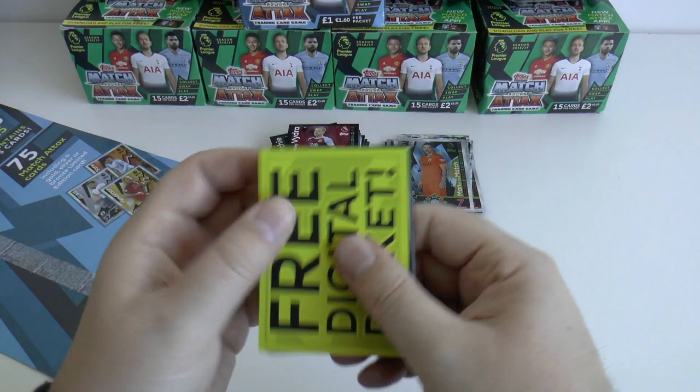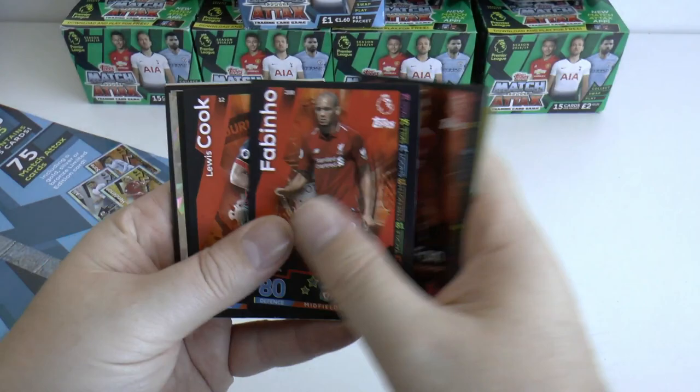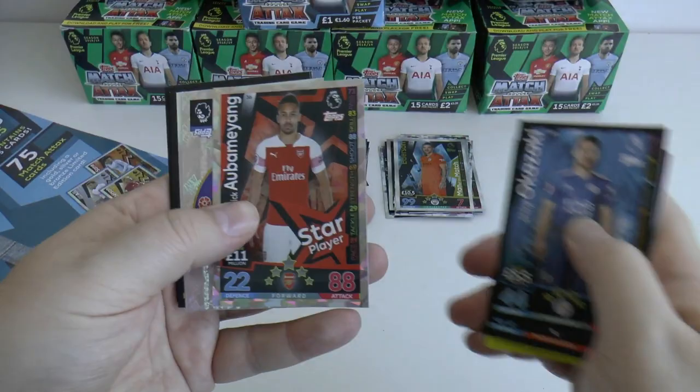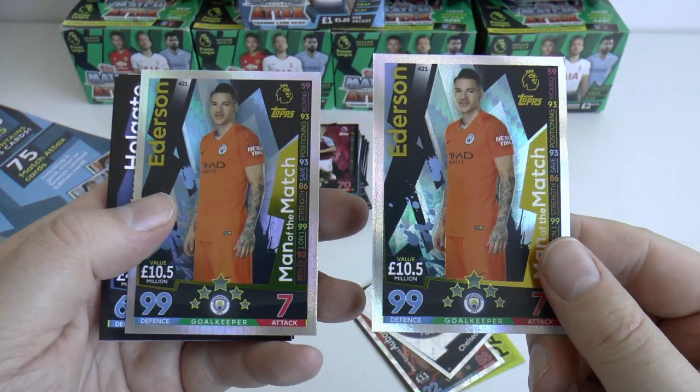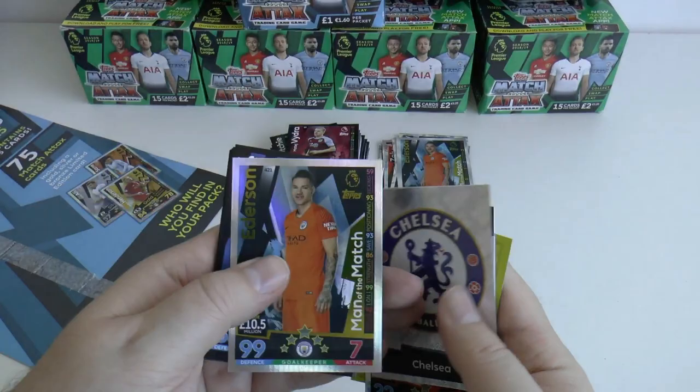We start with Fabinho of Liverpool, another Fabinho of Liverpool, Louis Cook, Okazaki, then we have Aubameyang star player, and the Chelsea logo. Here's our man of the match — it's Ederson again, same as in the multi-pack. That is terrible — terrible insert rates from Topps there. Two the same, that's going to be a trade.